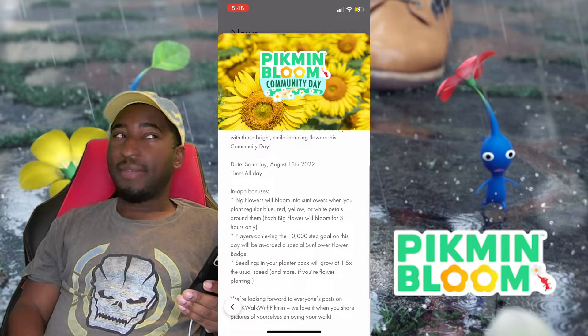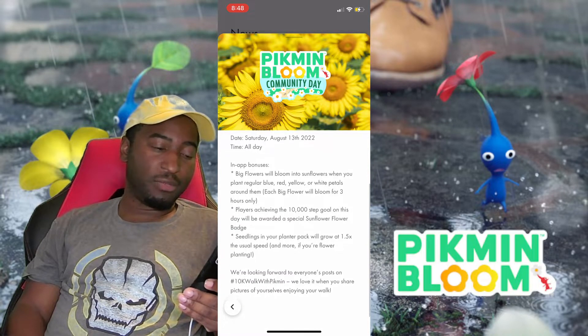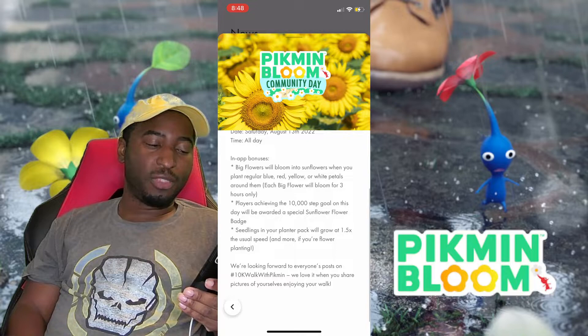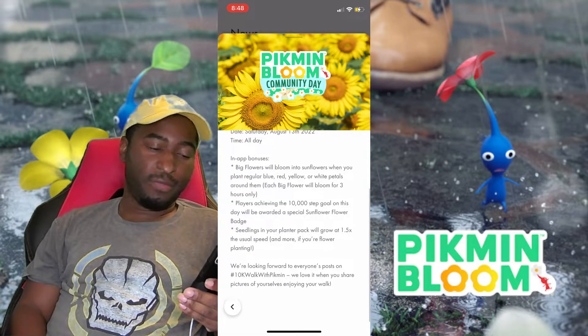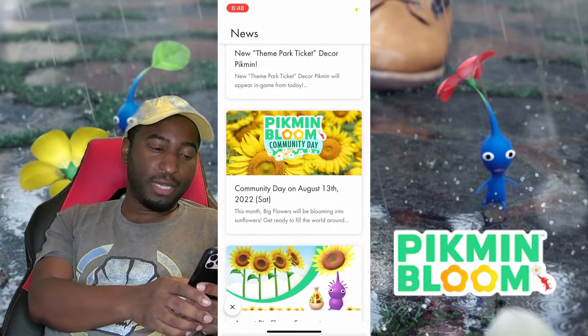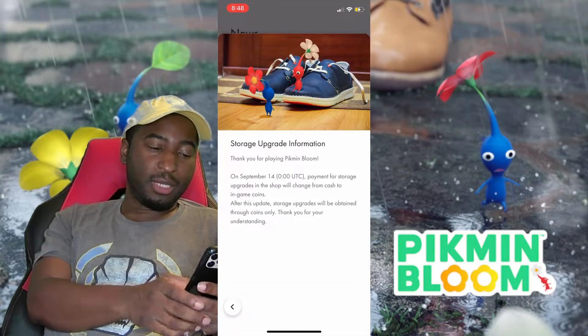I feel like I might have had some white petals going but I don't know where they bloomed because I wasn't really able to look at the game. Players achieving the 10,000 step goal on this day will be awarded a special sunflower badge, and seedlings in your planter will grow 1.5 times the usual speed. I forgot to do the hashtag — I thought that was a one-time thing.